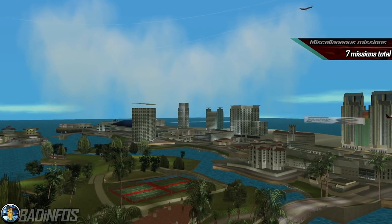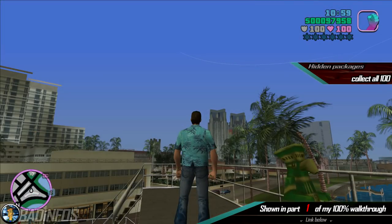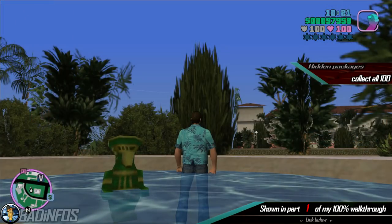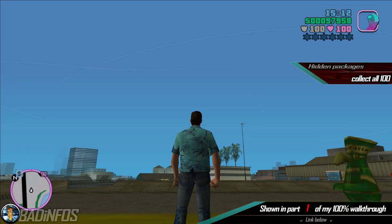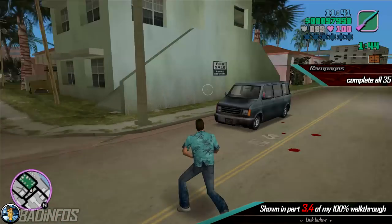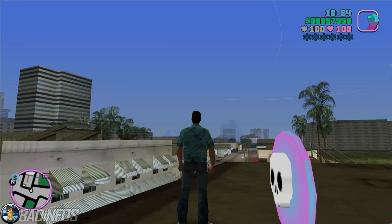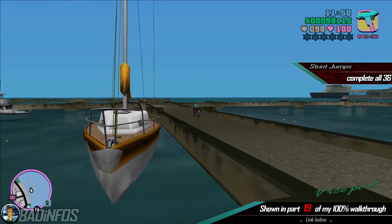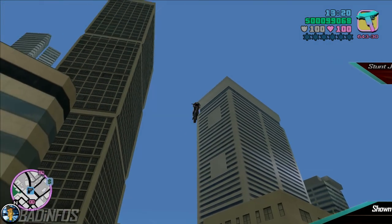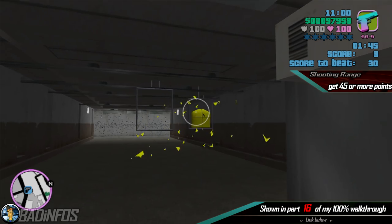Number 7, miscellaneous missions. You need to find and collect 100 hidden packages in the game — 45 on the first island Vice City Beach, 5 on Prawn Island, 5 on Starfish Island and 45 on the second island, the mainland. You need to find and complete all 35 rampages in the game, 16 on the first island and 19 on the second island. You need to complete all 36 unique stunt jumps in the game, 16 on the first island and 20 on the second island. Get 45 points or more in the rifle range at the Ammu-Nation shooting range located in Downtown.